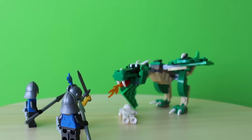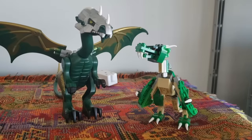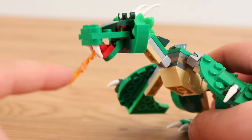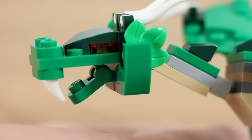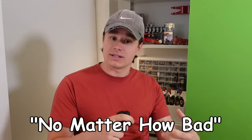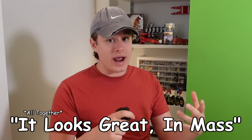Lego has made a lot of different dragons before, most of them looking really good, but when you compare this dragon to most other dragons, it doesn't look very good. For being a $10 build, there is some pretty clever parts usage in here, like leaves for ears. Because they're brick built, you can reproduce and have a small little force. And say it with me class: no matter how bad something looks, it looks great in mass.